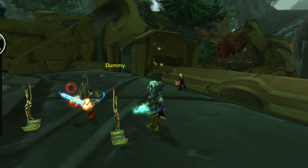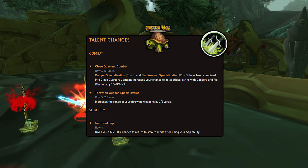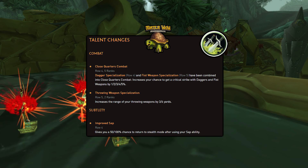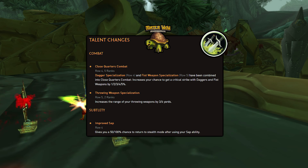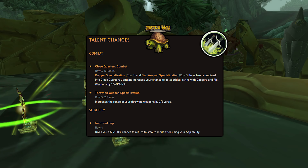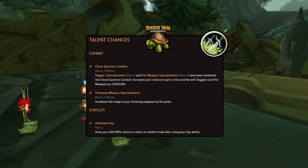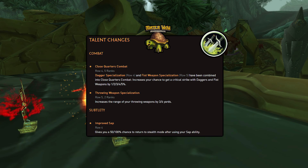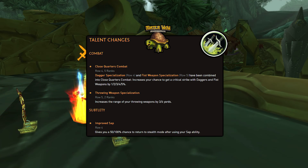For talent changes, for Combat we have Close Quarters Combat — a 5 rank talent that combines Dagger Specialization and Fist Weapon Specialization, increasing your chance to get a critical strike with Daggers and Fist Weapons by 1% per rank up to 5%. You also have Throwing Weapon Specialization, increasing the range of your throwing weapons by 3 yards per rank. For Subtlety, there's Improved Sap, giving you a 50-100% chance to return to Stealth Mode after using your Sap ability.